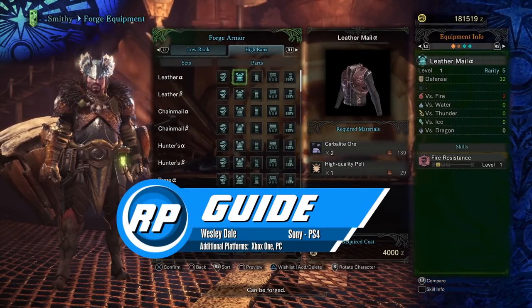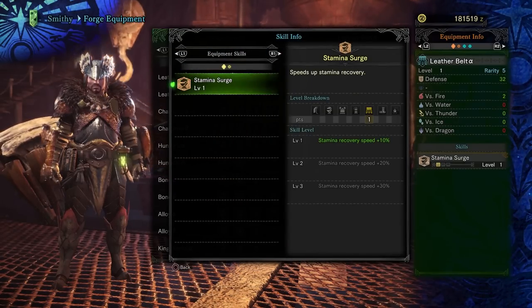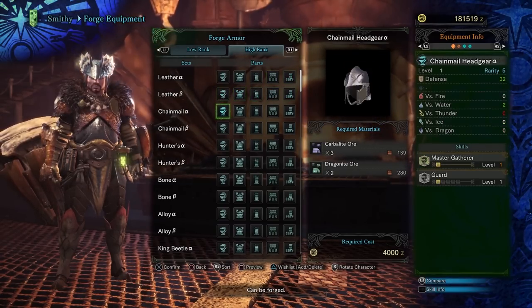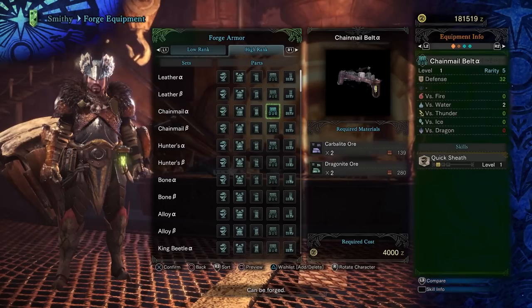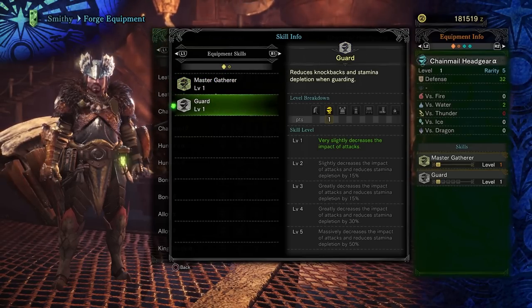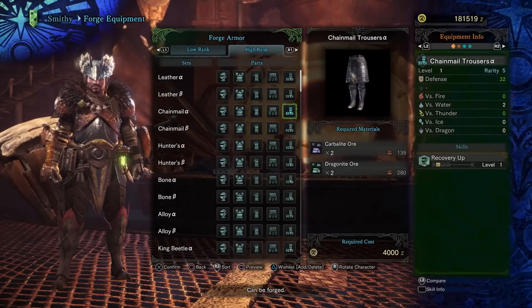When it comes to armor in Monster Hunter, defenses and resistances are nice, but what you really want are the armor skills. This guide series is going to focus on a progression path that you can easily follow for a reasonable build to get you through low rank and high rank. Low rank progression is fairly linear, while high rank is much more open ended. High rank builds will focus on decorationless and charmless setups, as those require rare materials and a lot of luck for decorations.